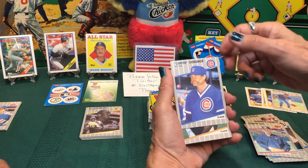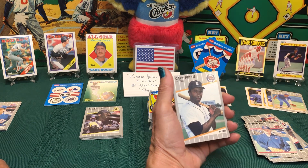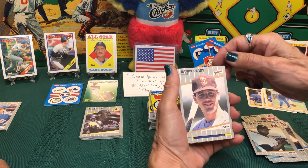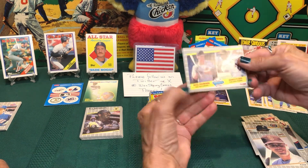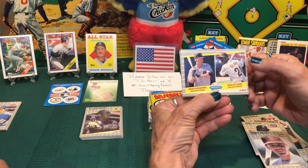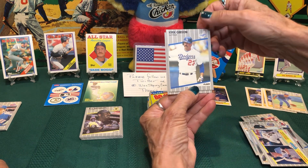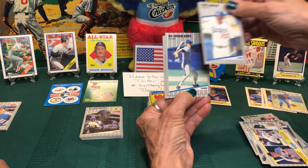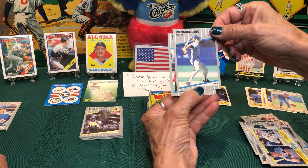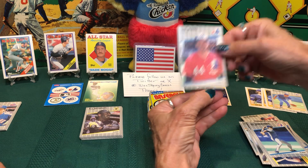Goose Gossage — I always loved his mustache — that's probably your hit. Gary Pettis with the Detroit Tigers, Randy Ready with the Padres. Prospects — Brad Pounder and Gerald Clark. Kirk Gibson of the Dodgers — that's a good card! Ed Vande Berg with the Rangers and Tim Burke with the Expos.